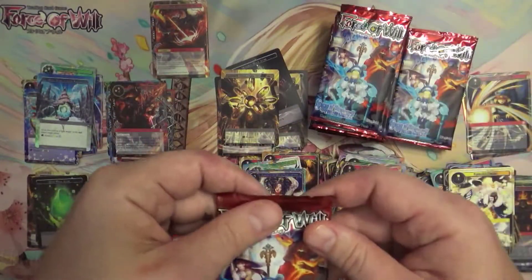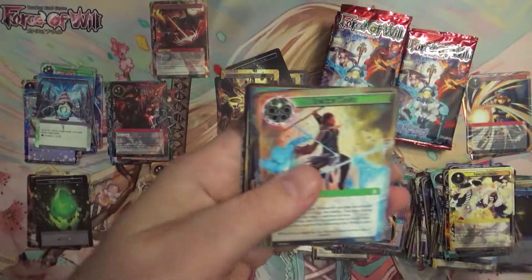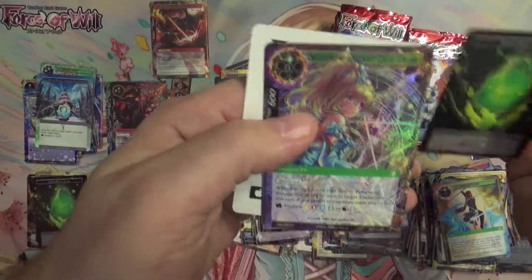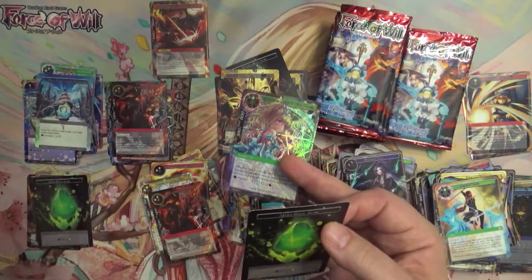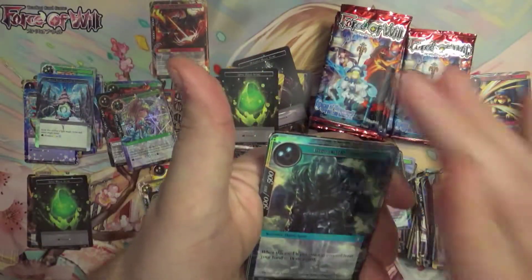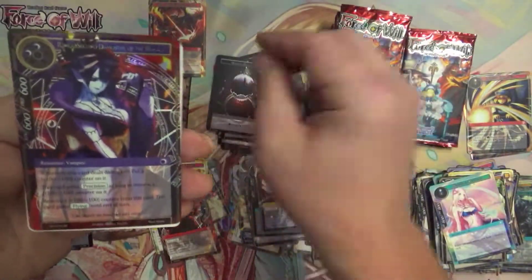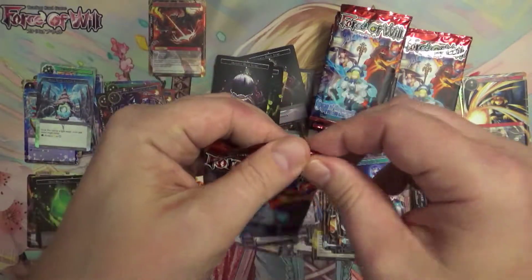So that is three J-Rulers that I've gotten out of this pre-release kit. I can get a bunch more of these things — I just might do it, because if the value is this good in all of them, why not? A textured super rare this time — it's Sorceress of Heaven's Wind. But yeah, I mean, barely have enough time to get these videos up for you guys, running a small LGS plus working full time and being a father and a husband. All that good stuff. I'm surprised I have any time at all to do anything, but I manage somehow.